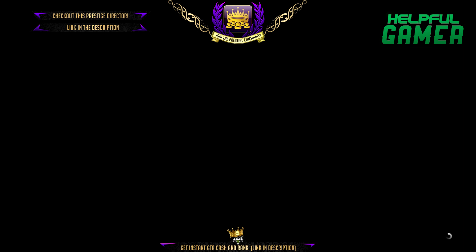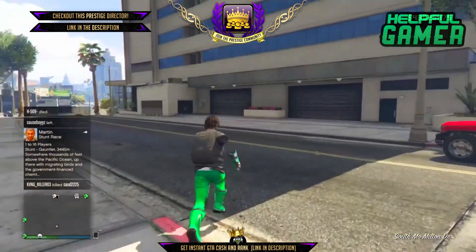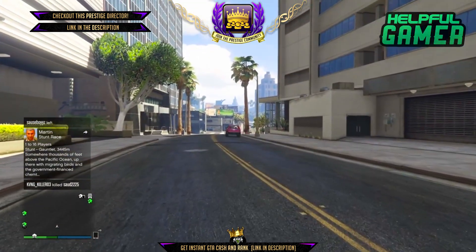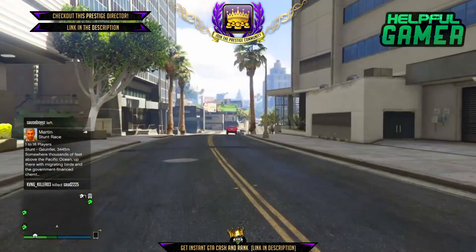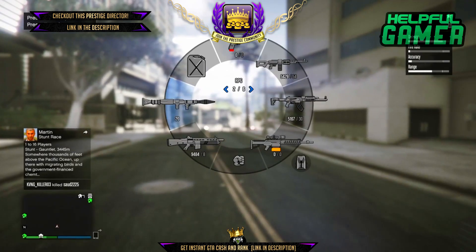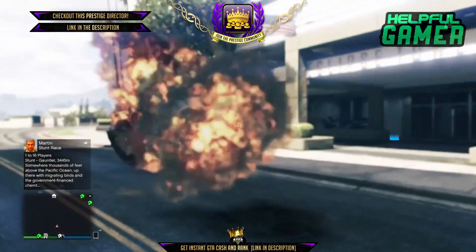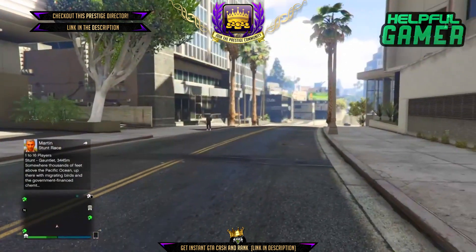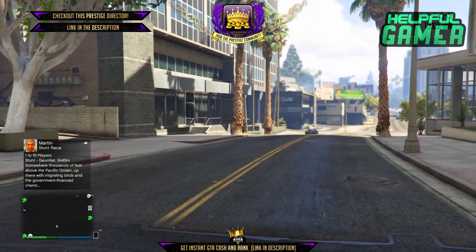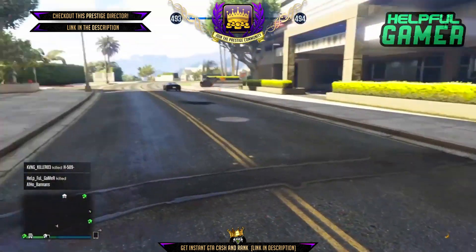From here you guys will be fully invisible. You can exit the garage — you'll be visible for a split second and then go invisible again, just like you've seen on screen. You can do whatever you want, but I don't really recommend going crazy on people because you can get reported multiple times, which can lead to a suspension. I don't want any of you guys getting suspended for a glitch I showed you.